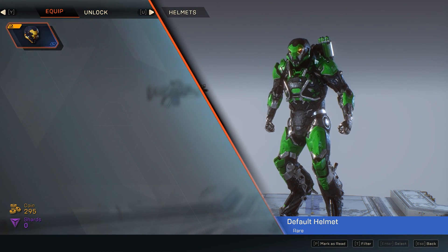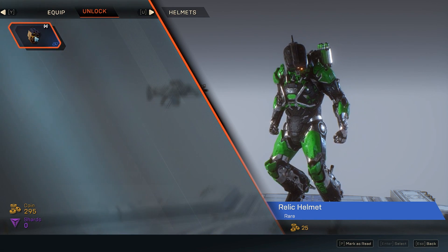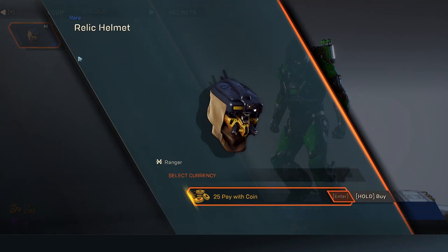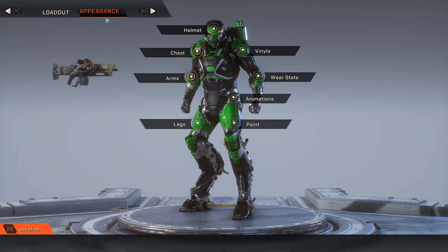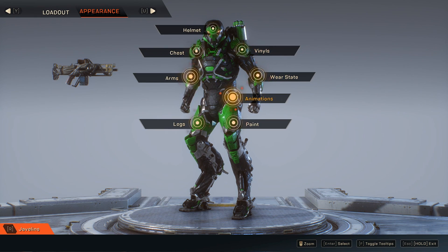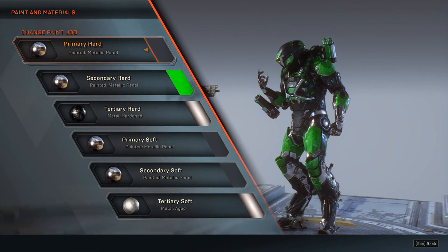Here you can change how your helmet will look like. This is something you can unlock in the demo, the VIP demo. I'm not going to buy this because it doesn't look that good — maybe I'll test it later. But for now we're going to go and change out the colors on this thing. You can see something called Paint — you click on this and here you can change the paint on the armor.